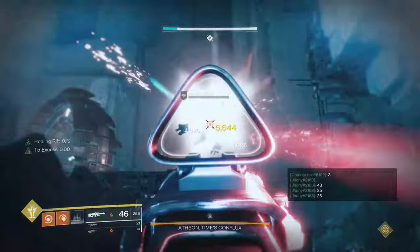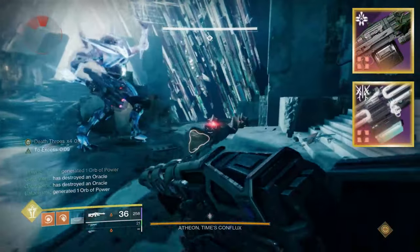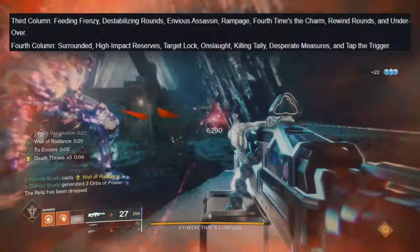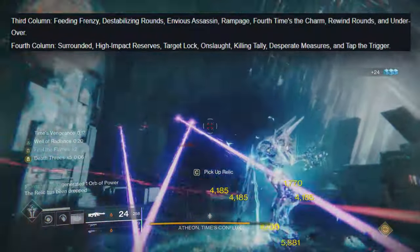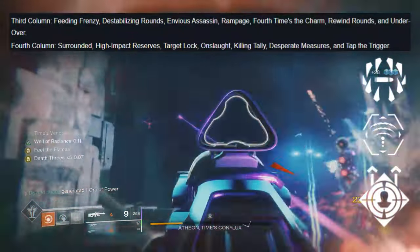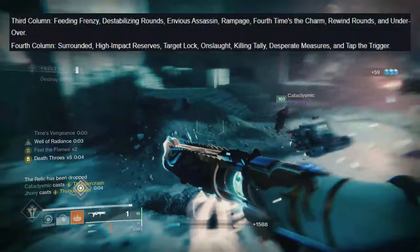For LMGs, the three go-tos are Song of Ir Yût from Crota's End, the infamous Commemoration with Reconstruction and Killing Tally, and the Fixed Odds. But the Hammerhead's return is going to be glorious — it has Rewind Rounds and Fourth Time's Charm, Envious Assassin and Rampage in the third column, and Surrounded, Target Lock, Onslaught, and Killing Tally in the fourth column. If you don't have a good LMG, just grab the Hammerhead from the free Into the Light update.